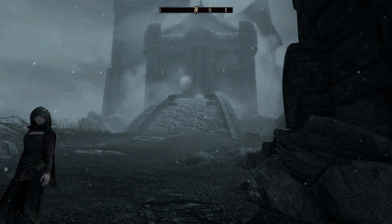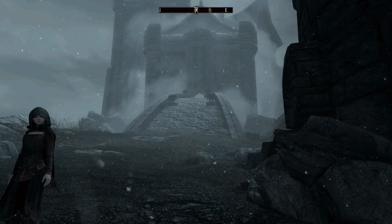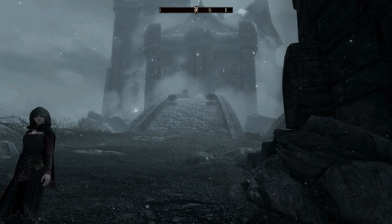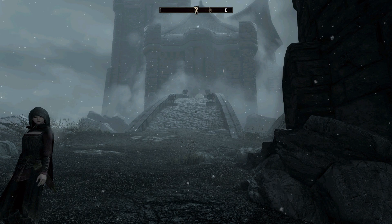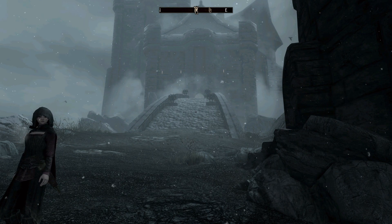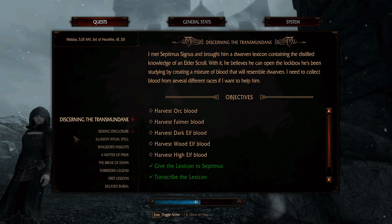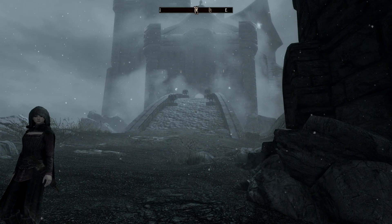Hello everyone, welcome back to Skyrim. Some time has passed - we went to see the guy at the college, then the guy out in the ice to figure out the Dwemer thing, then delved into the Dwemer ruins. I basically speed-ran that place, got the scroll, went back and unlocked the quest where Hermaeus Mora was asking me to get the blood. So we've got the scroll and we're going to take it to the priest.